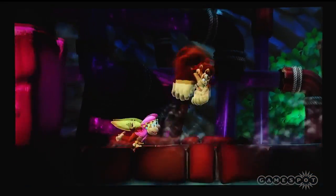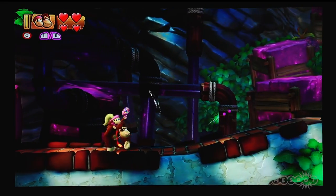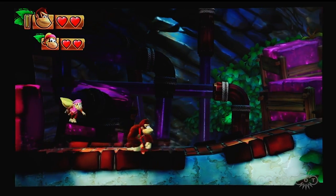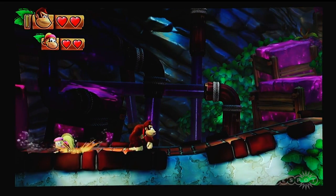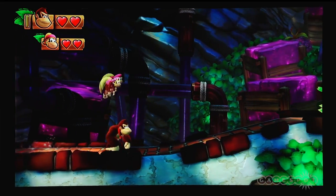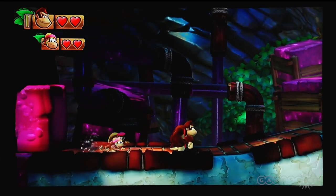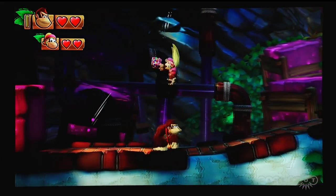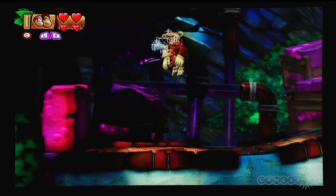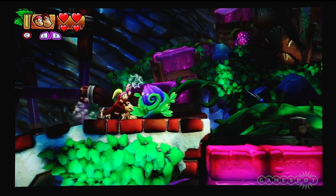We already showed you Cranky for a bit — now we want to show off Dixie Kong. Dixie Kong actually has a little bit different moves. Instead of a standard ground pound, if you ground pound with Dixie Kong she uses her hair, kind of swishing back and forth. Also, instead of rolling, if you walk a direction and then hit the ground pound button, she does a pirouette. When you jump in the air and hold the jump button down, she actually uses her helicopter spin. And when you're on Donkey Kong's back, or if you do it while you're in mid-air, you can use her gumball pop gun as well.